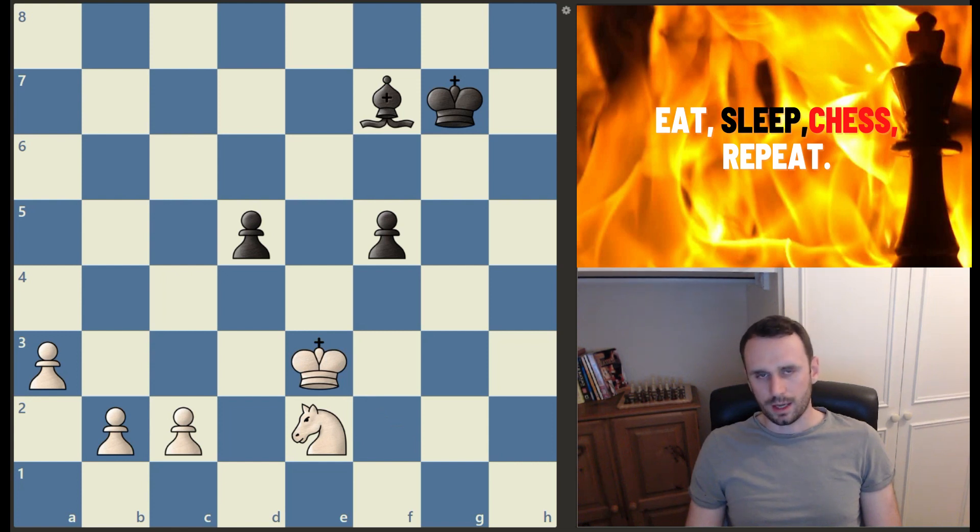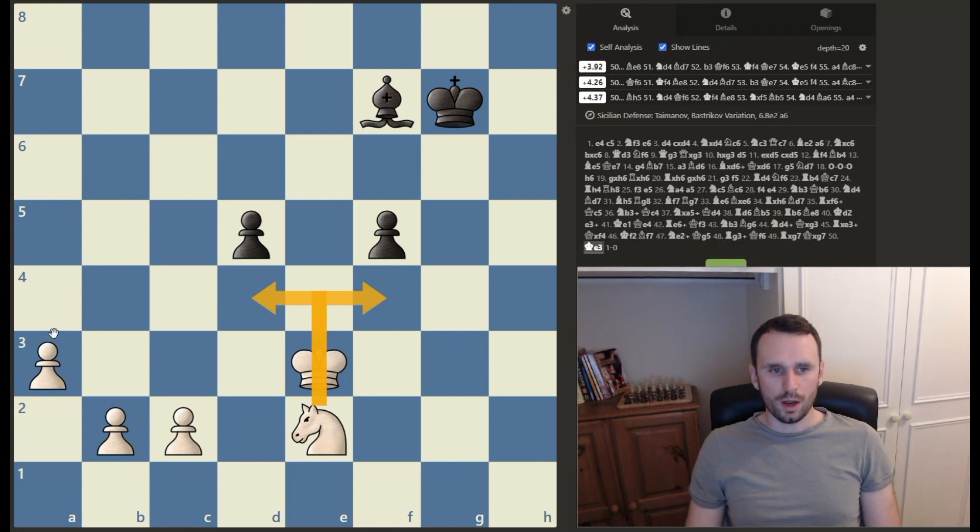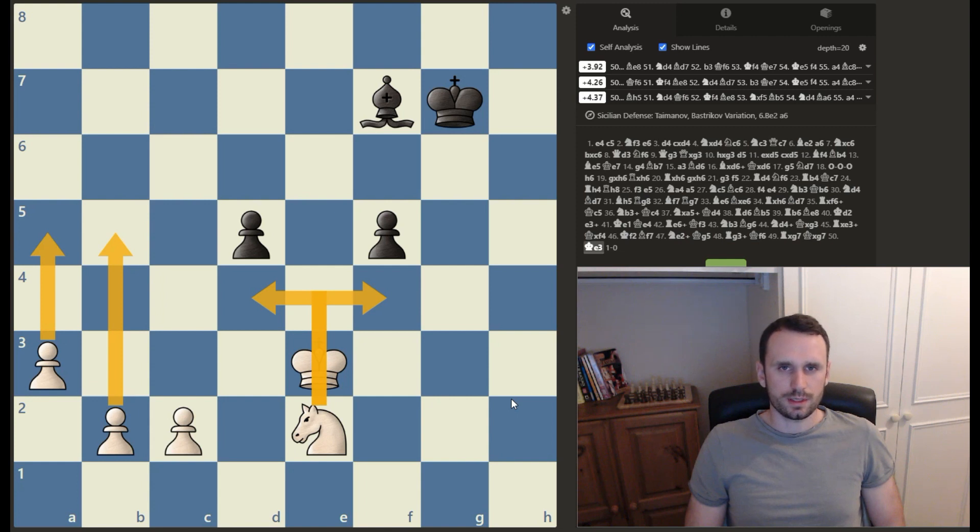Black actually resigned here because the position is completely lost. This knight is going to be an excellent blockader of these pawns, and the white pawns are just coming down the board with decisive effect and can't be stopped. A really nice crush from Firuzja, and his stats against 2600s are incredible at the moment — in his last 13 games he's picked up 11.5 points against 2600 players. Really quite incredible, and we can see why he's now marching on towards 2800.